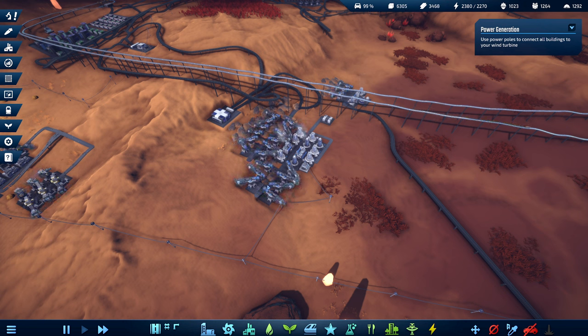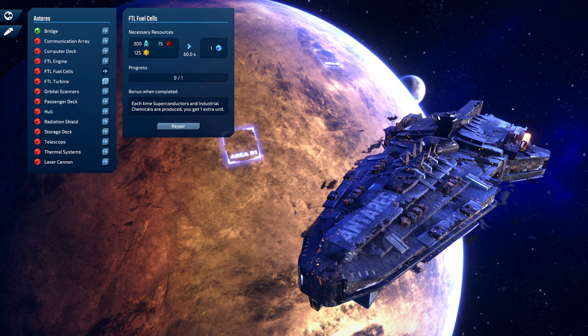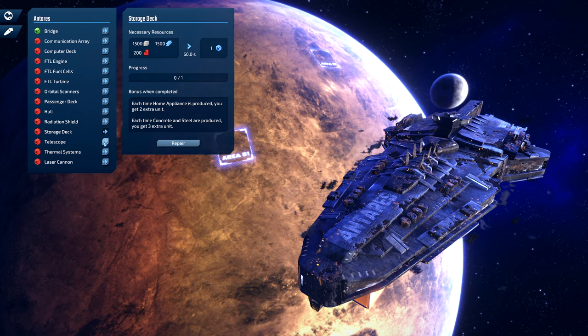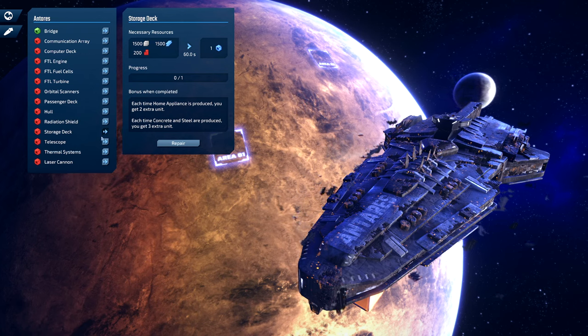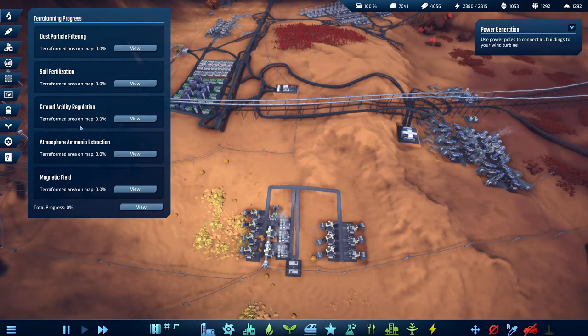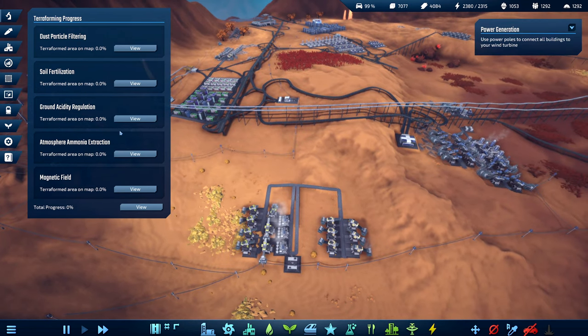InfraSpace is a Factorio-lite. Your goal is to repair every system in the spaceship, which requires sending up a number of materials. You need to build the industry to support sending those materials up to space. Once you repair the entirety of the ship, you get the option to terraform the planet to your liking — instead of leaving in the colony ship, you actually stay and terraform.